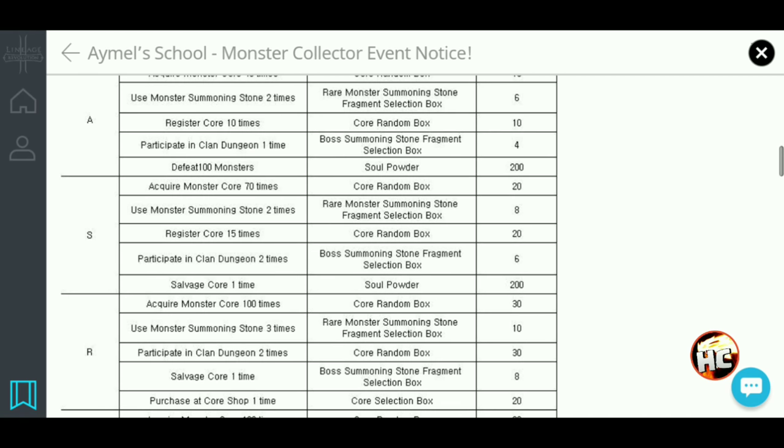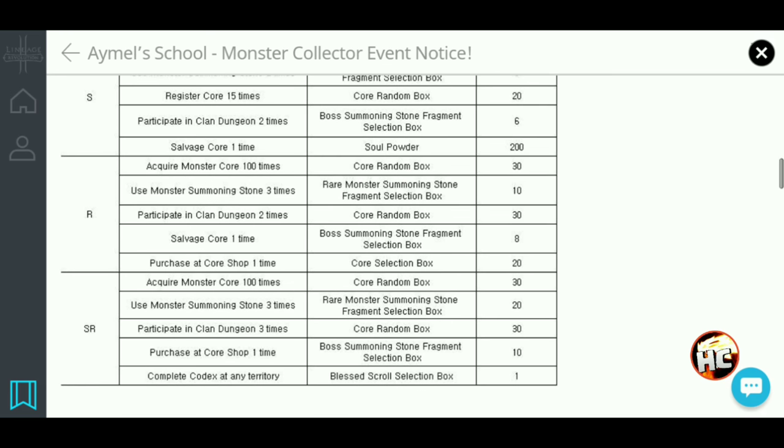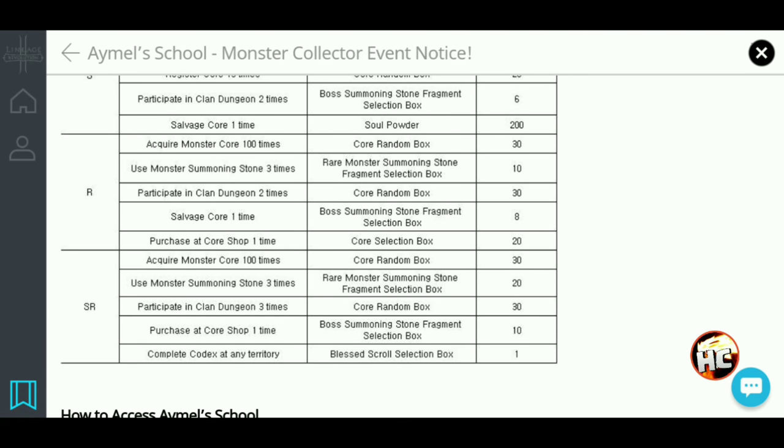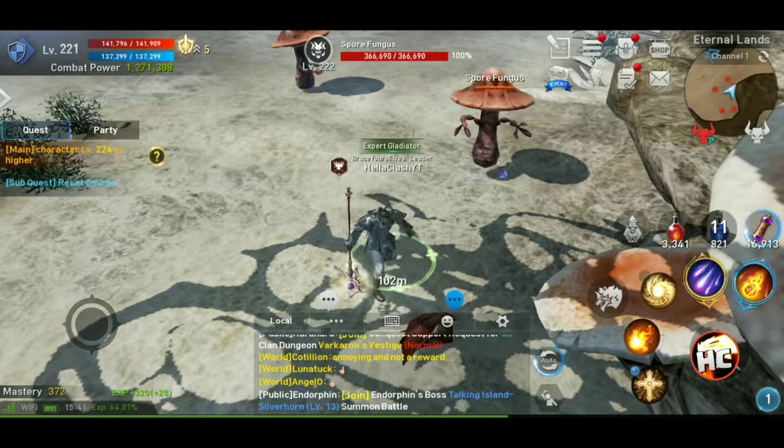It's pretty standard stuff. Just make sure you don't burn all your stones so you have a couple to use, or you can use your clan mates. Make sure you work together and save some stuff. The one thing you really want to look at is that you need to complete a codex in any territory — the very last task — to get a selection box to finish this off. If you're close to finishing one, it might count ahead of time, but just in case, maybe hold a few cores so you can complete that once you reach that SR level in a few days. Other than that, pretty easy, pretty straightforward, and some pretty good rewards.